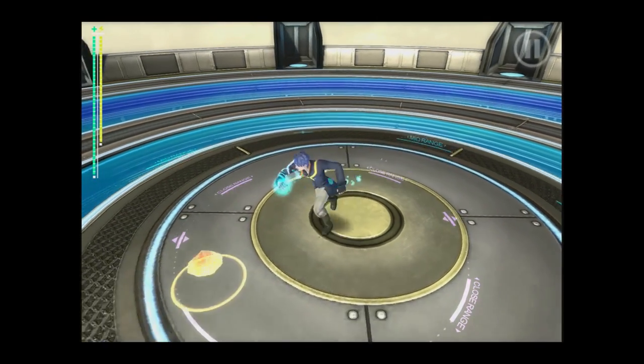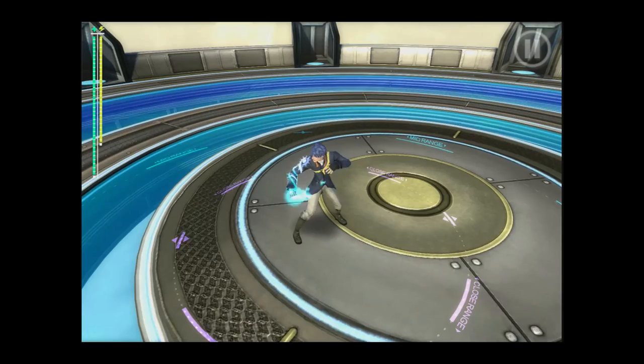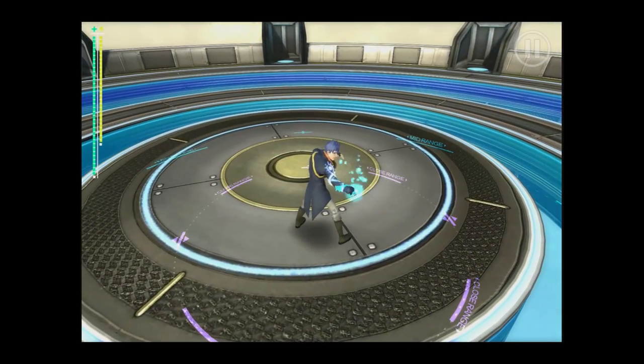To move the main character Tempest, tap a location on the screen. An indicator will appear and Tempest will move to it.